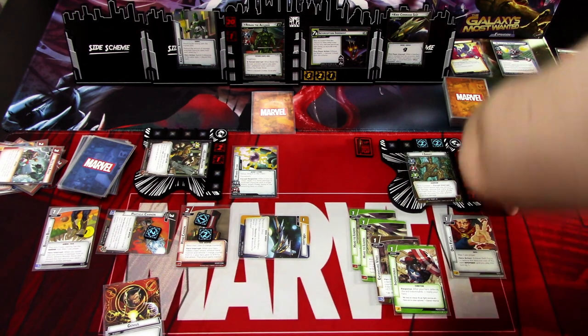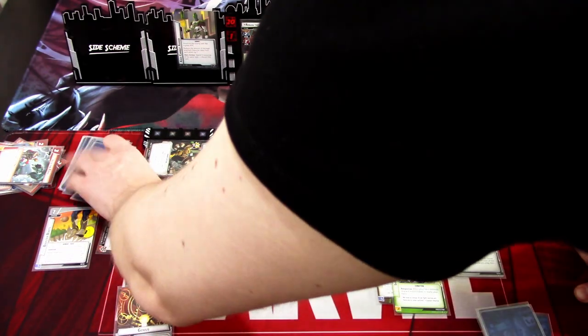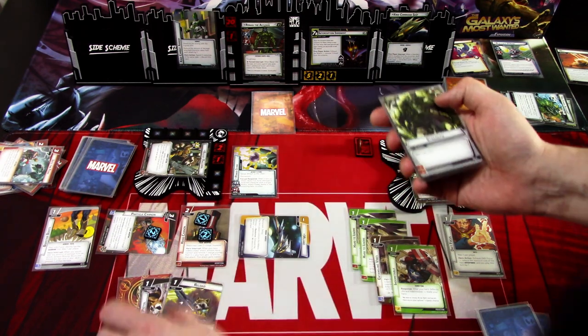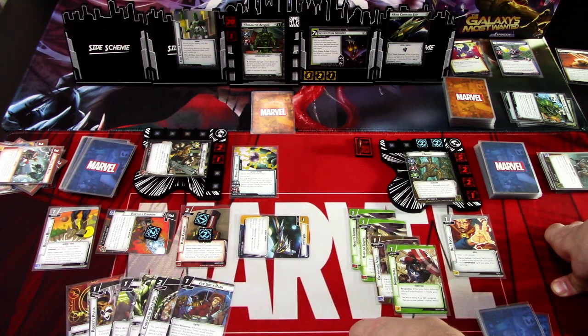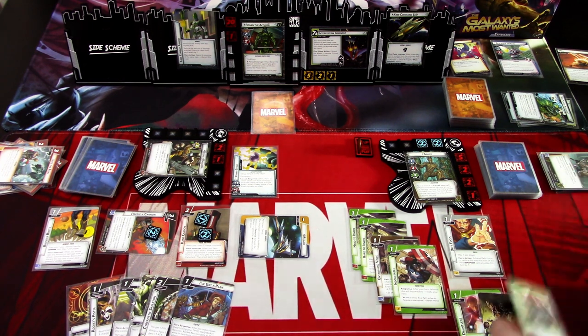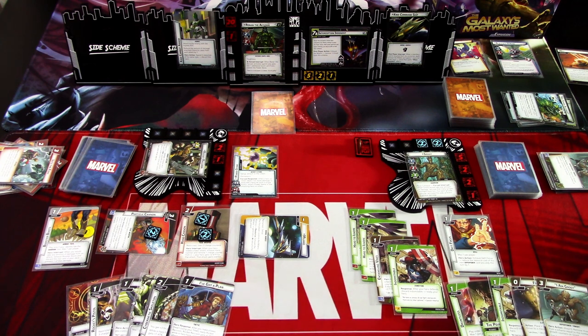We ready up. Rocket has: Genius, Rocket's Pistol, Reload, Strength, Cybernetic Skeleton, and I've Got a Plan. Groot has: Dauntless, Power of Protection, Indomitable Vision, and I Am Groot. Some ways to get rid of threat if we manage to keep the current act going.